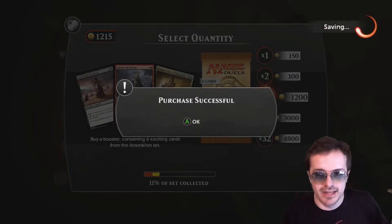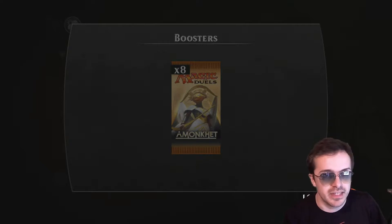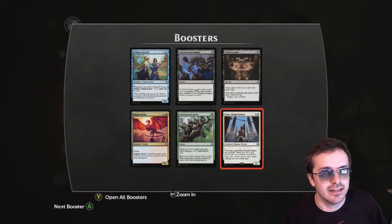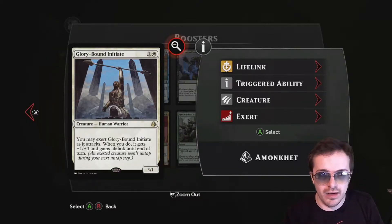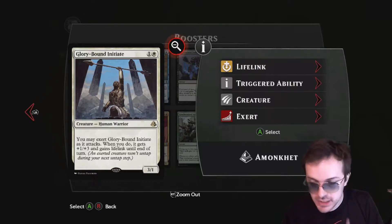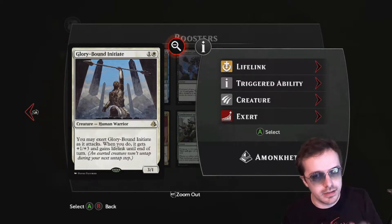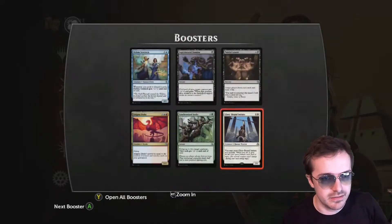Now the 8-pack is getting exciting. I'm going to open one at a time — it's suspenseful that way. This one's actually pretty good. He's a 3-1 when you're blocking, but for 2 exert he's a 4-4 with lifelink. If you get this guy vigilance, which is super easy with other enchantments in this game, you can keep him constantly exerting every turn. It's really disgusting.